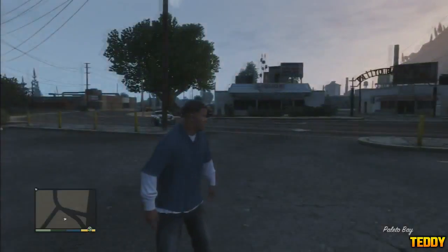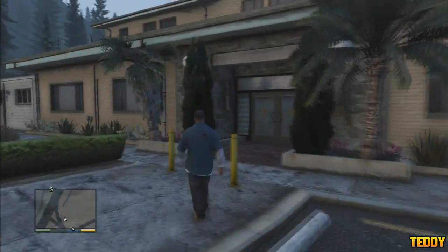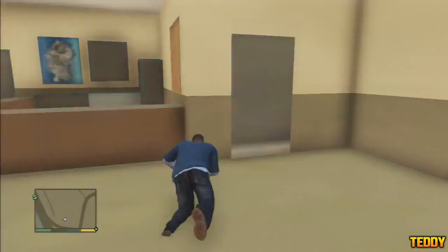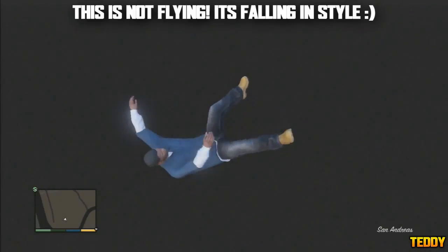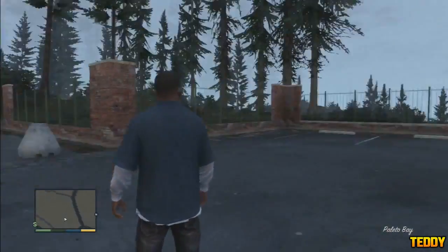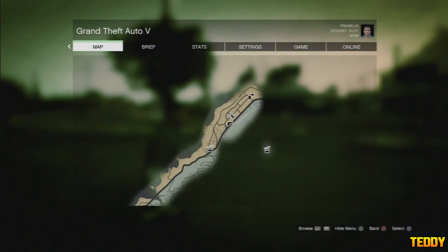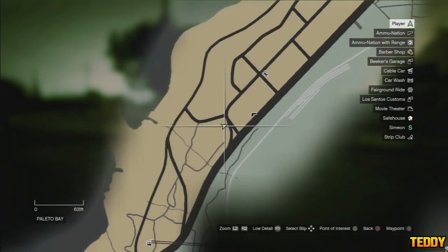Come to exactly where I am on the map — you can pause it on that frame. All you have to do is come exactly where I am and just walk through this wall. This is the first gameplay commentary showing you how to do this glitch. All you do is fall for like 30 seconds and then you basically respawn. The positioning of the glitch is at Paletto Bay, opposite the liquor store.